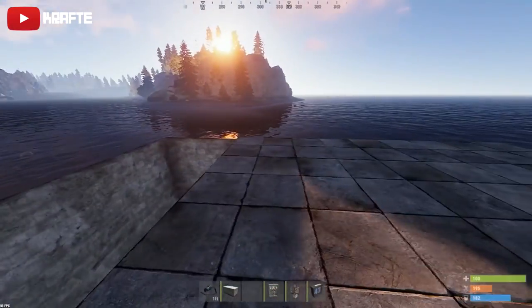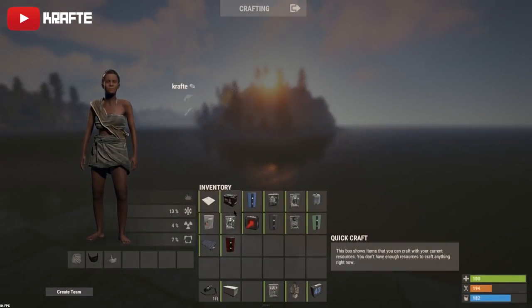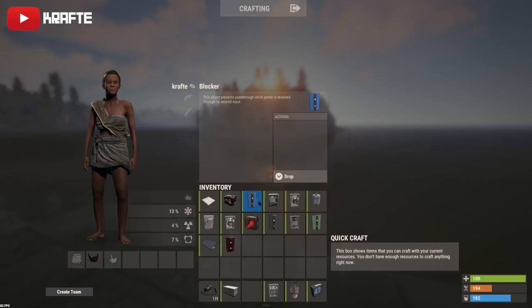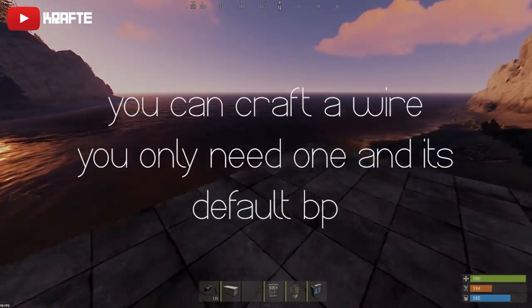Now I'm going to go over the components for this update and tell you what tier they are. The pressure pad, smaller chargeable battery, all the blockers and memory cells, all the square-looking things, all the switches, the door controller, the splitter, the large solar panel, and the laser detector are all tier one. The AND switch, larger chargeable battery, and the counter are tier two. The generator and the wire tool you cannot craft nor research.